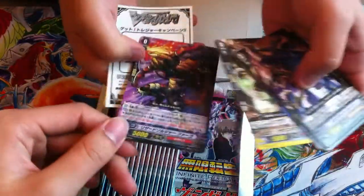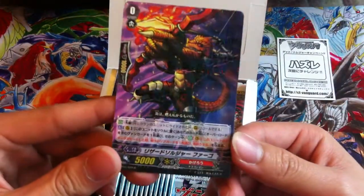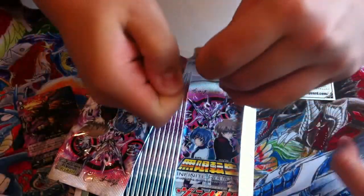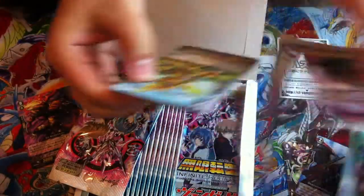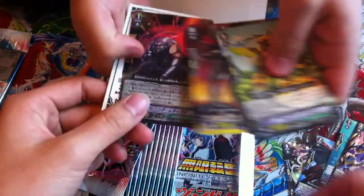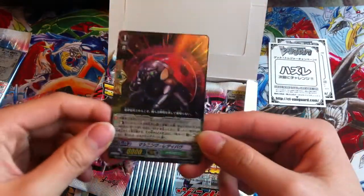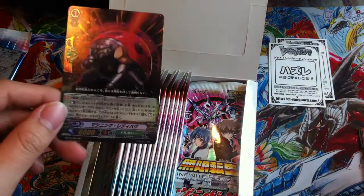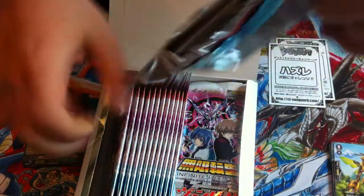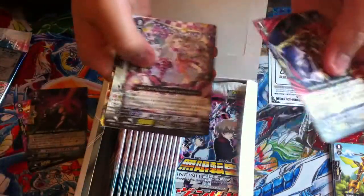So the first pack — got a rare. It's a pretty nice rare pattern. This is for the girl clan, I think Narakami — we haven't looked too much into the set so we don't know many names. Oh, this is the Quinton Wall, I think — yeah, for that clan. I forgot the clan name... it's called Spike Brothers, yeah, that's what it is.